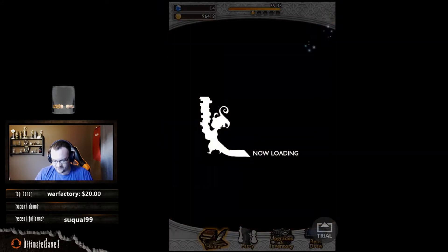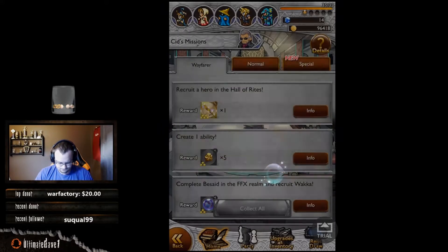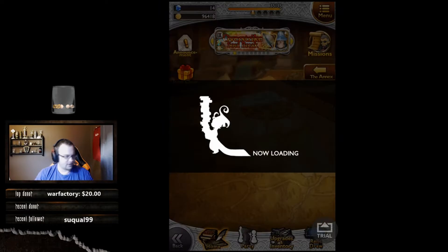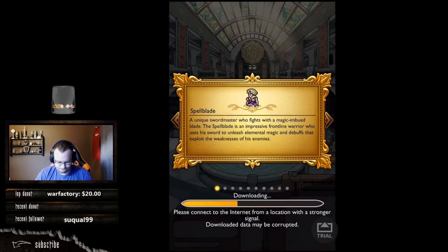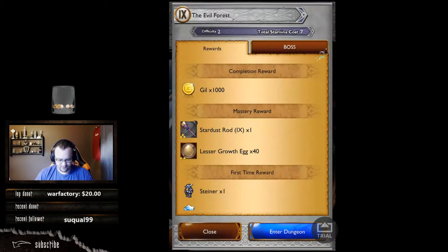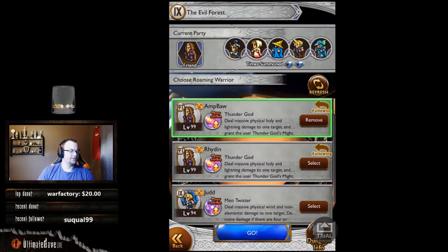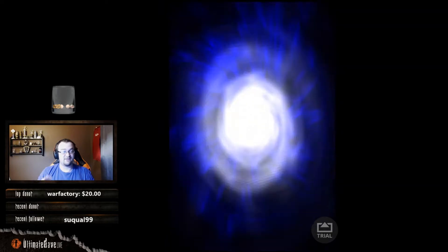We need to get up to 50 mithril to get another relic draw. We're going to start 'A Spark Before the Fade' and do a little bit more event dungeon stuff before we start the next world. We're done with Final Fantasy 4 for now, though we will be doing more dungeons.